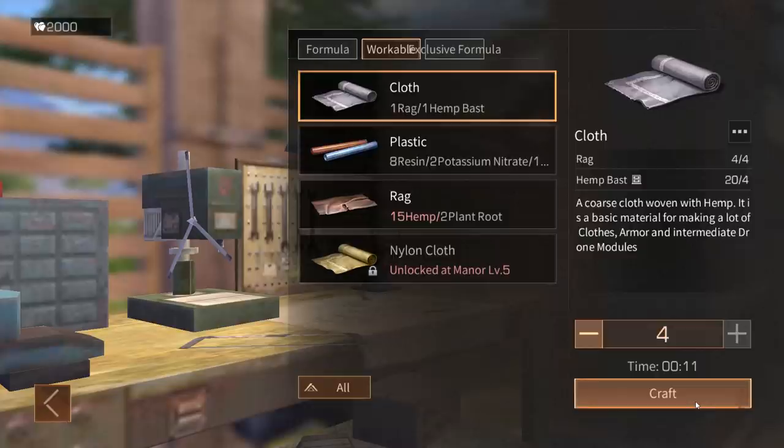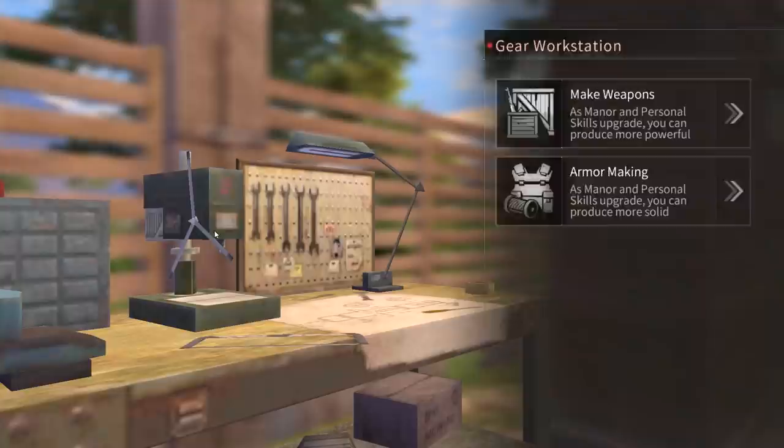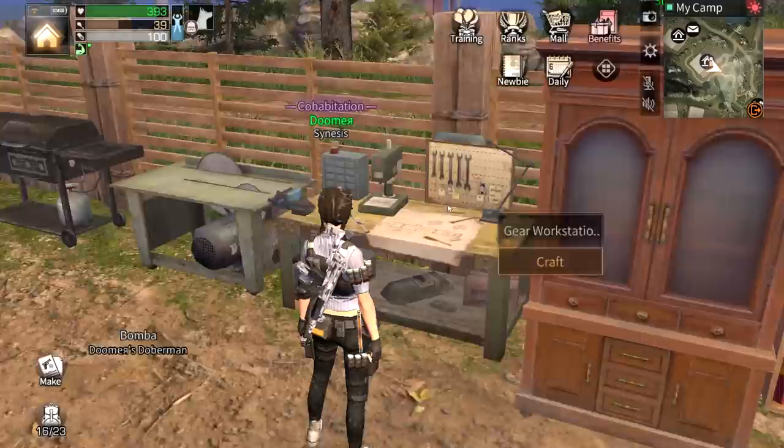I think we can start making our first modification for armor. I could make this too but we need more hemp, which means we have to loot the Charlestown desert. Charlestown desert is really really good for hemp — believe me. We can make another one but you need resins for this and I'm running out of resins. Let's craft that again — we're getting the plastic now.